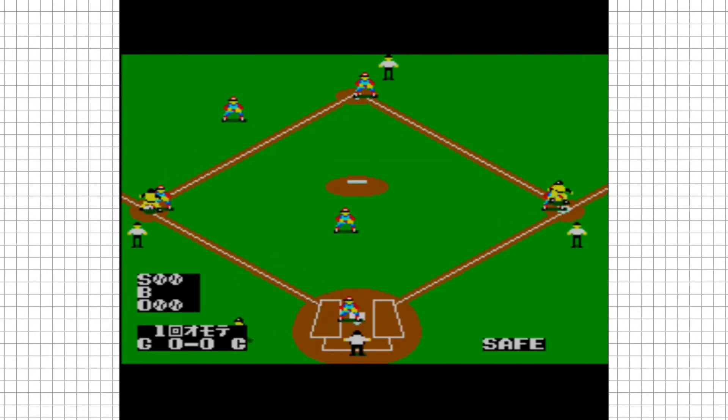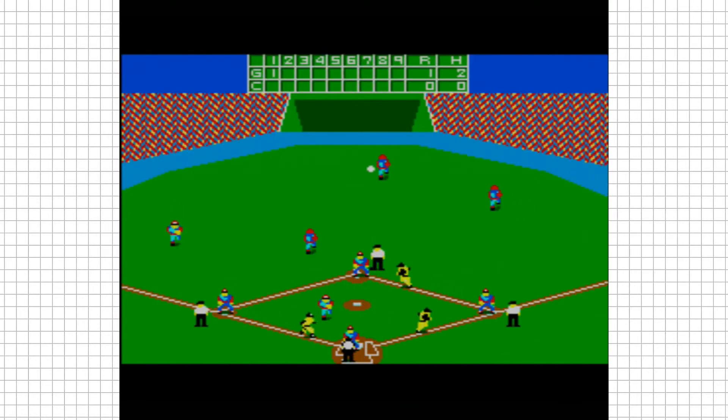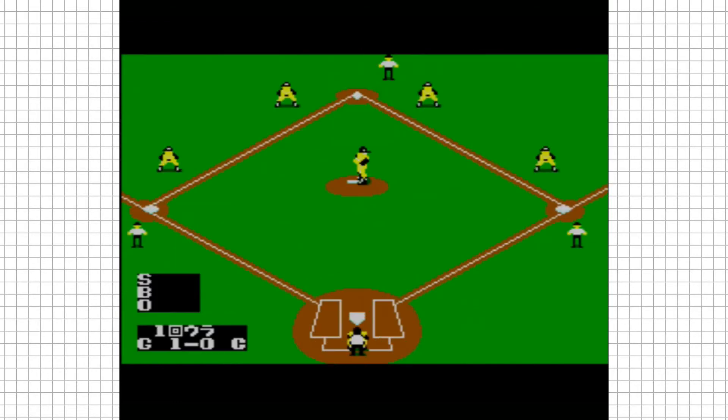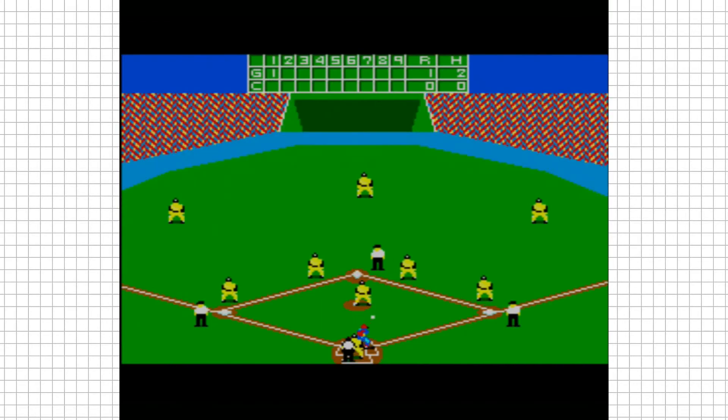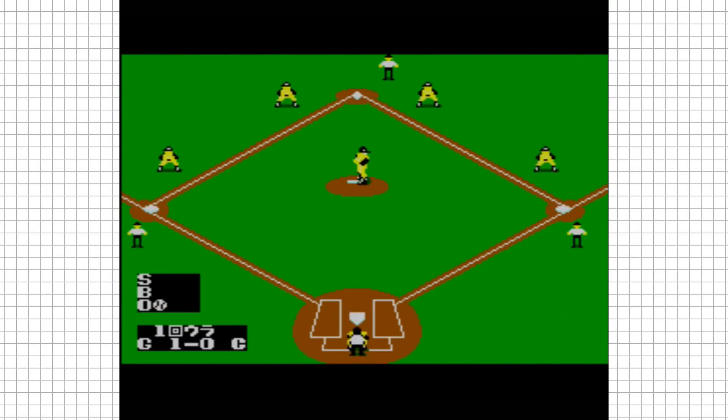Batting is even more straightforward. Basically, you set your batter's position, swing the bat and hope it hits. That's it. Outfield play is largely automated, with both sets of players moving on their own, and the only real input you have at this point is throwing the ball back to the base in the hope to catch a player out. In short, the gameplay is simple, the options are limited and the graphics are fairly basic. Especially the crowd, which looks like some sort of weird magic eye test whenever you hit a home run.